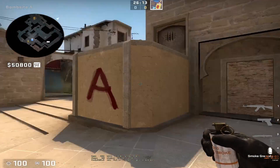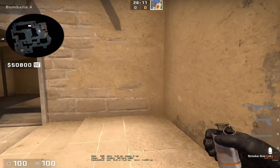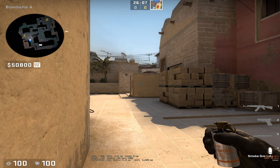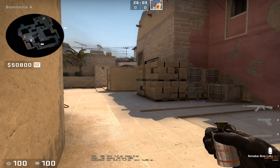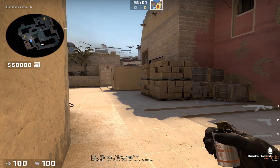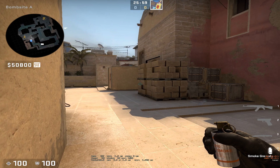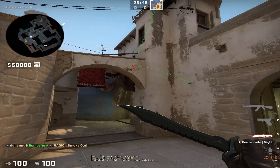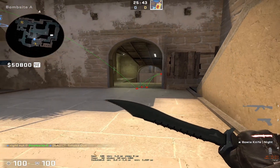There will be four common spots that the CTs play and they will all be done in this corner. The first one is actually used by a lot of pro players, and one of them is Electronic from Navi. What he does is he looks at the bottom of this box — you can see a line over there — and you just move it slightly to the left, just like this, and jump throw. This will bounce off the arch and land into connector.